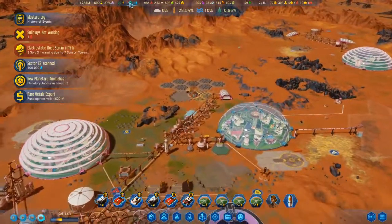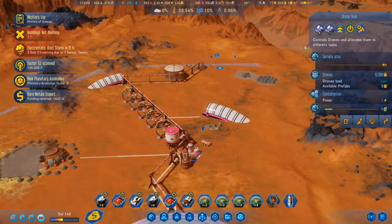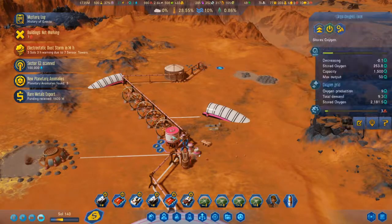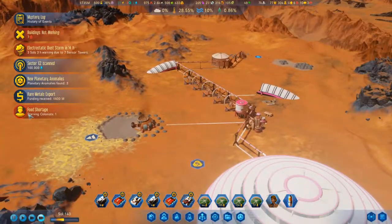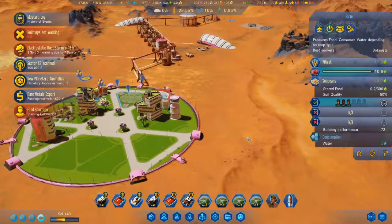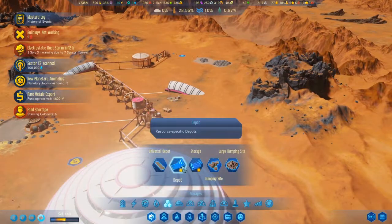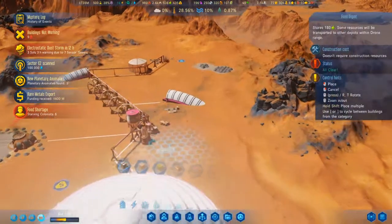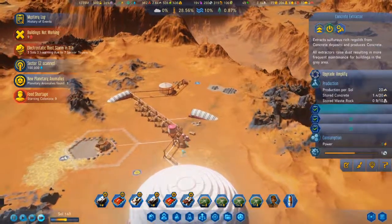We got 600 million and we're losing oxygen. I do have magnetic filtering so I can upgrade that. We have food storage out here — I should put a food depot somewhere near here. There, that should work, I think.